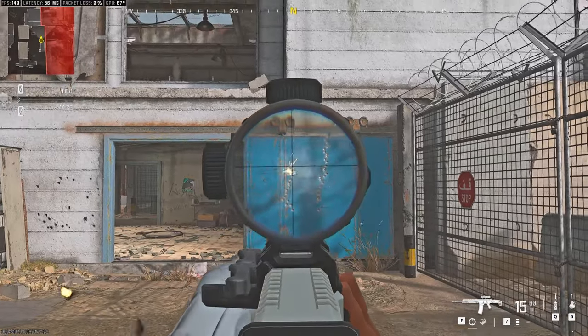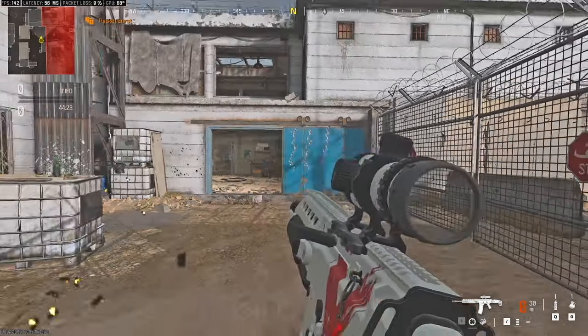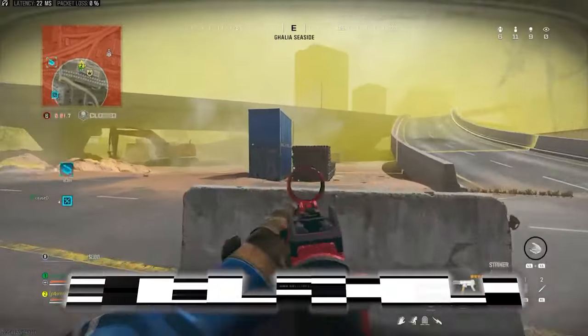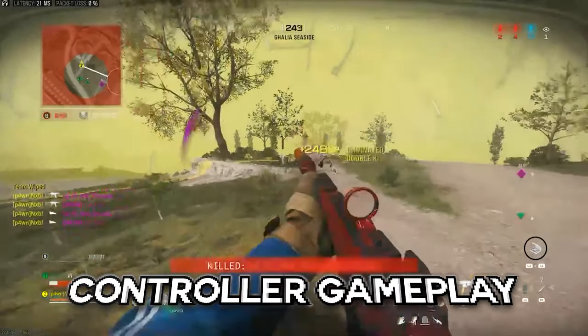Step two: always strafe. This is the regular pattern without controlling it, and this is the same pattern while only spamming left and right. So when you are shooting, keep strafing left and right to negate most of the horizontal random recoil, and you'll be left with mostly vertical recoil which is easy to control by simply pulling down. On top of that, strafing makes you a harder target to hit and it activates rotational aim assist for controller players, giving you that sticky aim. Practice this for around five minutes a day.